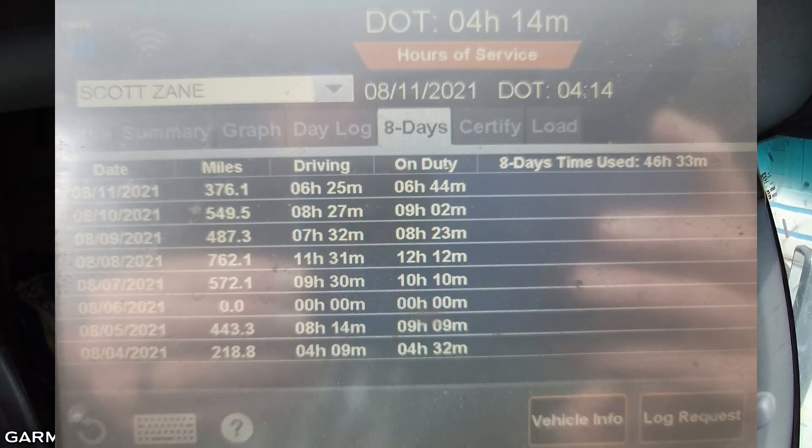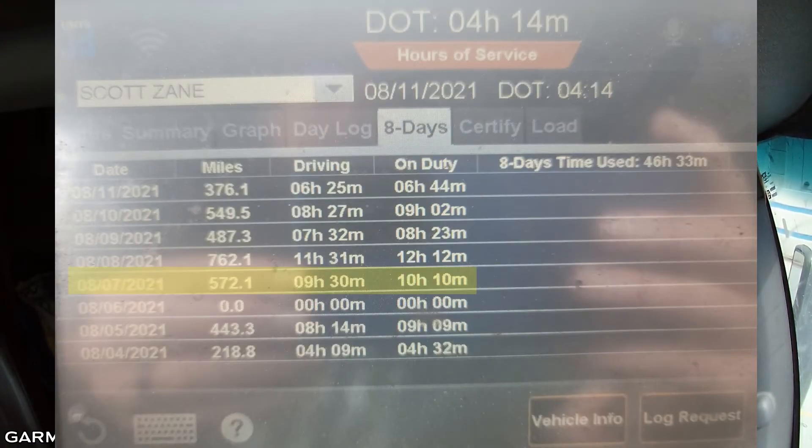Now I'll go to the 8-day page. Going from the bottom to the top on the left side in the date column, you've got 8/4 at the bottom, then 8/5, and so on up until today's date, the 11th. August 7th was the date of my last reset — it's the fourth one from the bottom. Whatever is on that 8/7 line is the first day I get recaps back. On the on-duty section it shows 10 hours 10 minutes — that's when I first start getting recaps back, and that's the amount of the first recap.